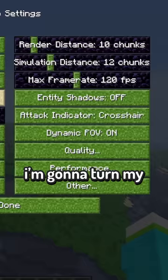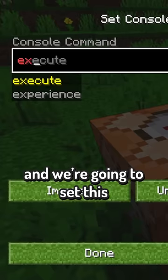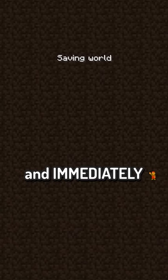Why? I'm going to turn my render distance all the way to max. Let's also place down a command block, and we're going to set this so that every tick, every armor stand spawns another armor stand. So let's change this to a repeating command block. We will hit this lever, place an armor stand, and immediately leave.